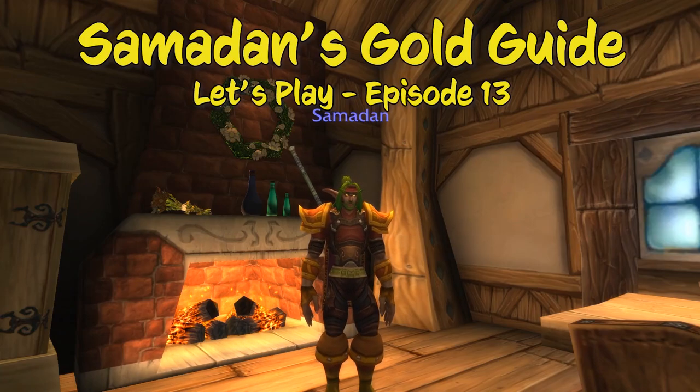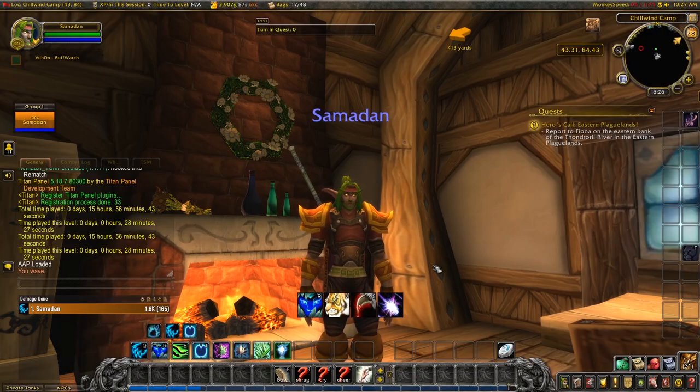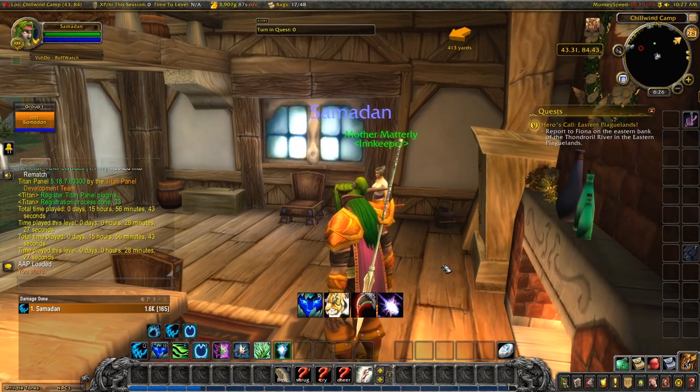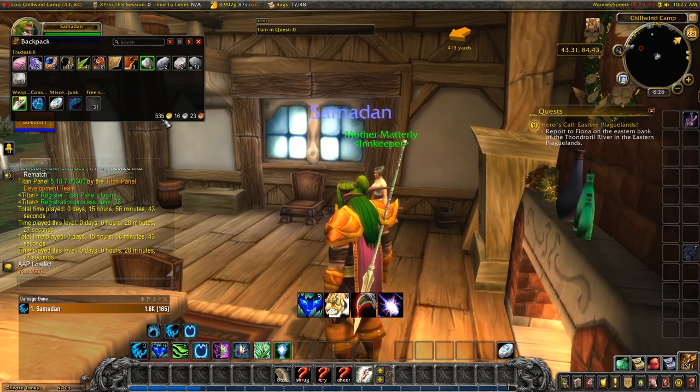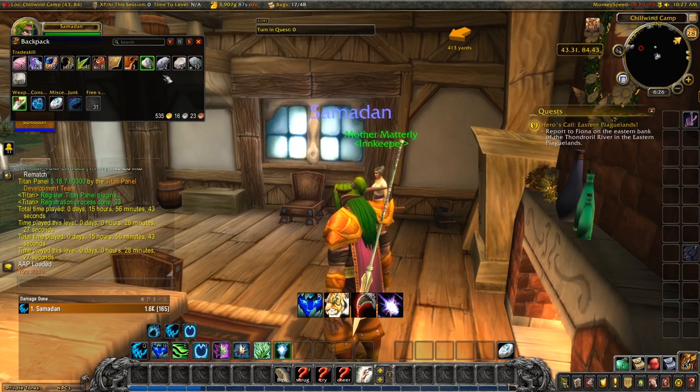Hello, this is Samadan. Samadan is on a journey to make gold. Last time we had Stavadan checking the Auction House for herbs and relic items to flip on the Auction House. In this episode we're going to carry on our adventure with Samadan in the Western Plaguelands. We've got 535 gold on us, some herbs left over from last time, some raw greater sagefish that we fished up, and a little bit of ore and cloth.